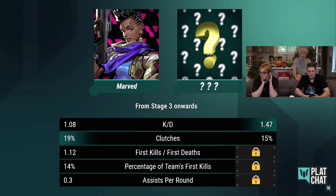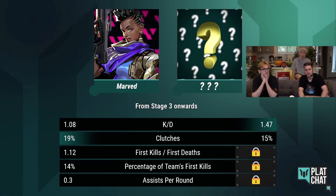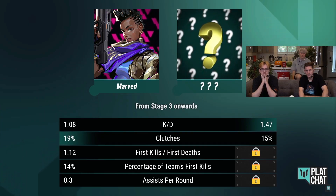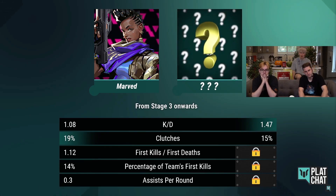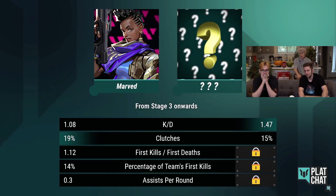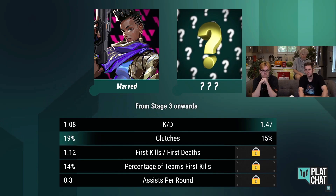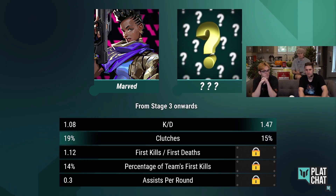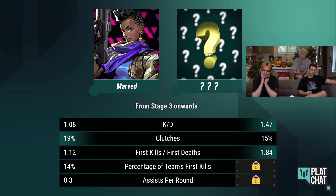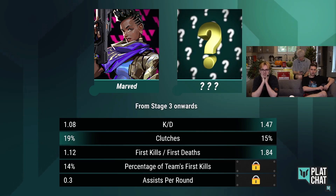Could this be Mako? I was thinking that yeah. The KD's high, the clutches are pretty good. I need to see more stats. I think I'm gonna lock someone in right now - are we giving away points for this? Yeah, 50, 40, 30, 20. I'm gonna lock in Yampy. I need to see first kills for first desk. Let's take a look. This player has slightly worse clutch rate but Marv's incredible at it. Really high KD. First kill to first death stat: 1.84 - that is unheard of among controller players. There's no way that it's Mako - that is crazy.